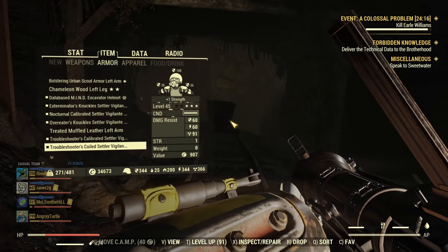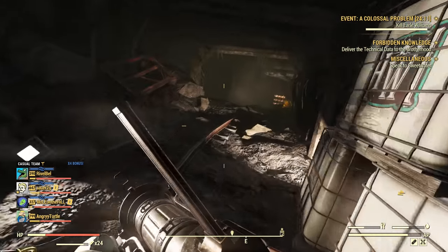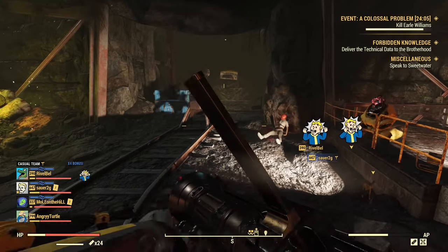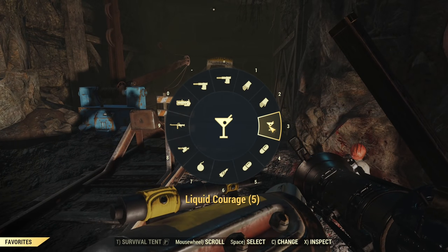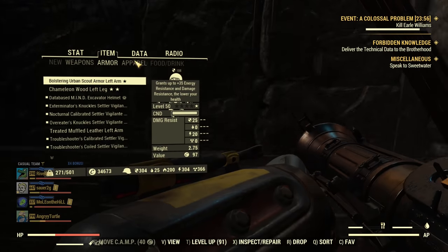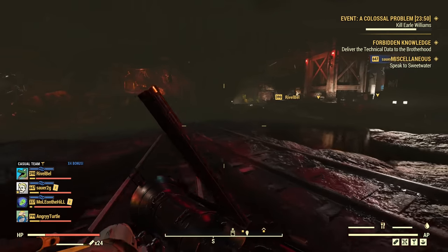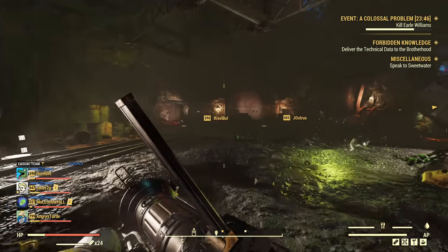A fight has started — time for a demonstration. We're at a Colossus fight. For chems I use Liquid Courage and Psycho Buff when going into a Colossus fight. If I want to be extra tanky, the super helpful food is Tato Salad. If you don't have the recipe, the Grahm Event — the Cookout Event — is coming soon, so get the recipe.